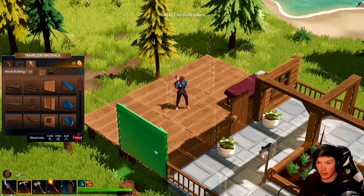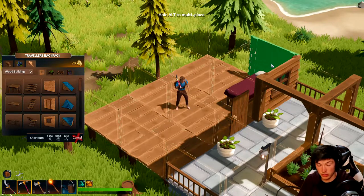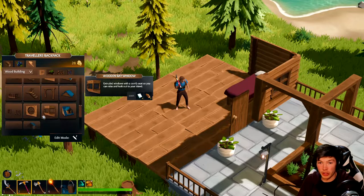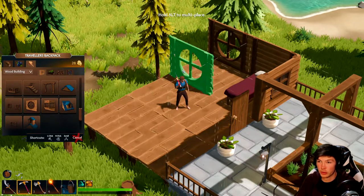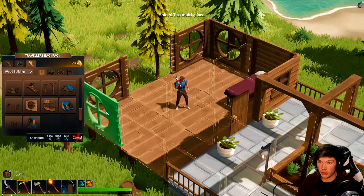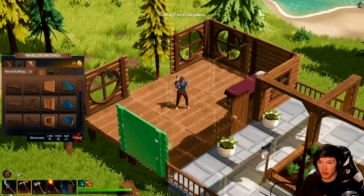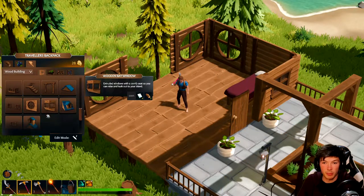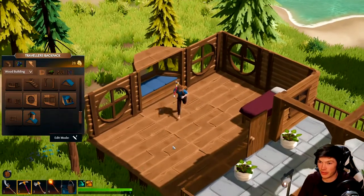We're gonna start building the inside of the house now. I want to do the big window here — do we go like a double big window? That'd look cool, so you get a view from both angles. And there was — I saw there was a protruding seat thing. Yeah, here we go, that's cool — like a little protruding seat thing there.